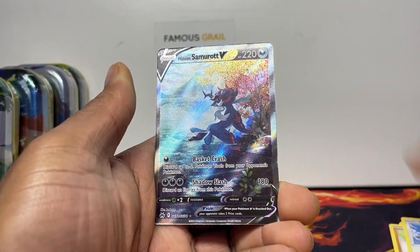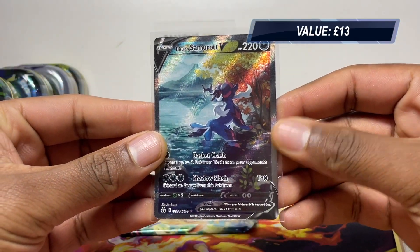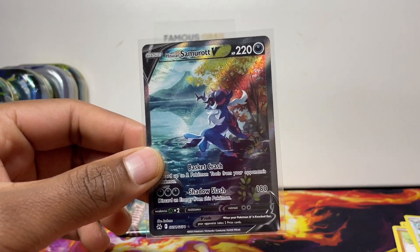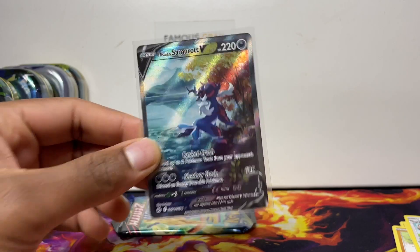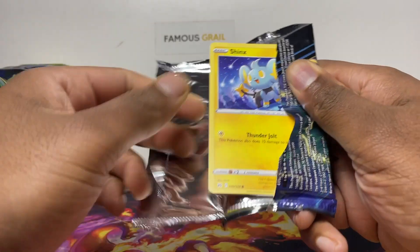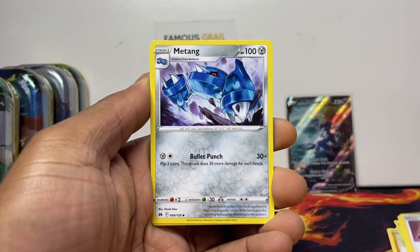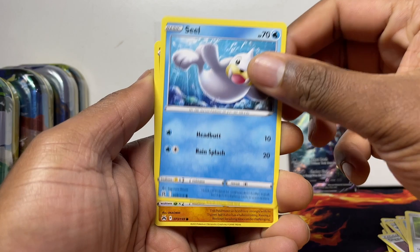Starting off tin one, we got a full art Hisuian Samurott V — not bad! These tins are £10 each, and most full arts are around that £10 range, so literally one full art in a tin and you've made your profit. There's five tins here so that's £50 to beat. With Crown Zenith profit and loss videos we've actually doubled on some products, so check those out.